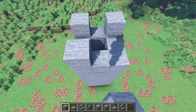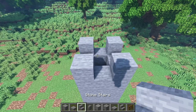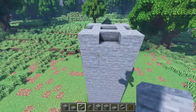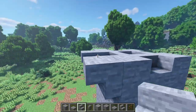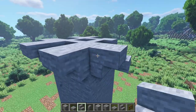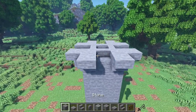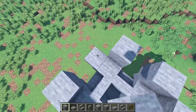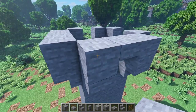Now let's place 4 blocks on the corner right here with the stones of course. Then I'm gonna get some stone stairs and place them in between like this. Then I'm gonna place 2 upside down stairs on each corner like this.